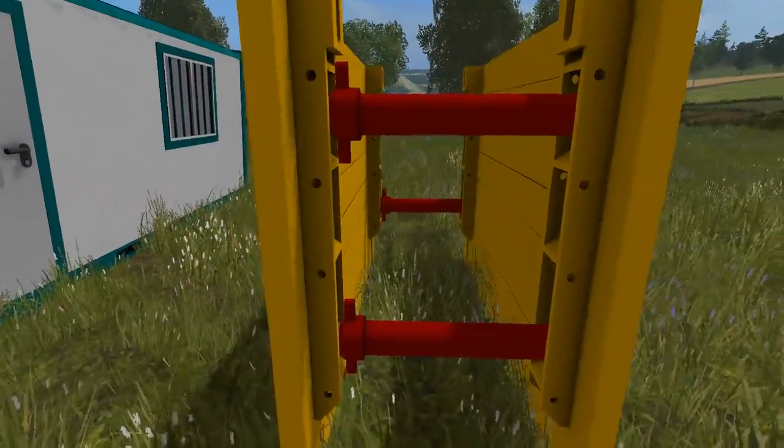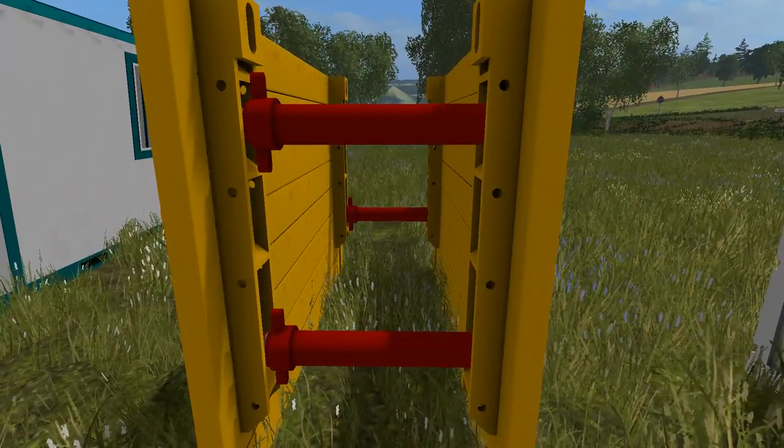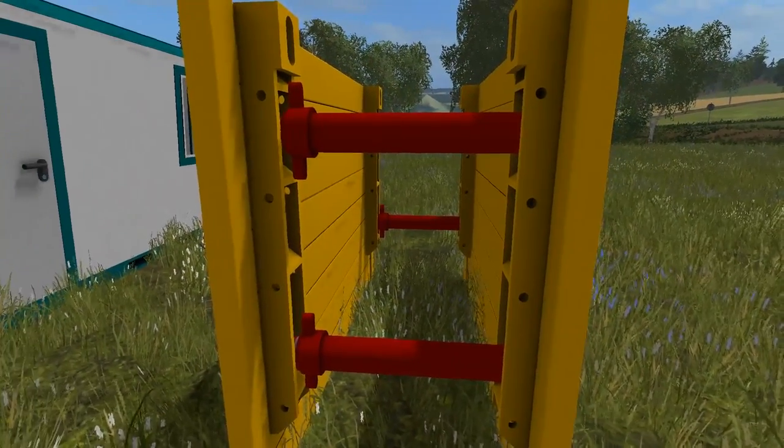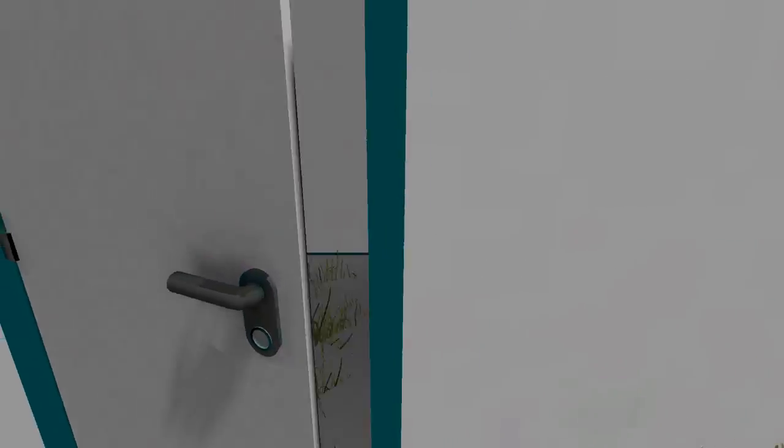Anyone that's seen this on a construction site knows what it is — it goes into the ground where there's a hole being dug that's deep, to help support the walls of the hole. And we have this cabin here — you can even open up the cabin and go inside. The grass sticks through because I've not mowed before placing all this stuff.